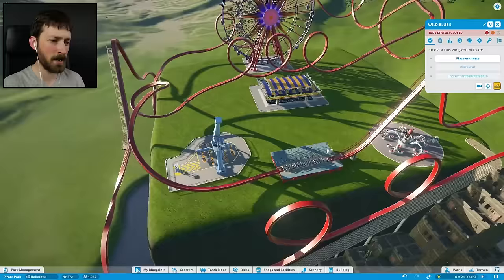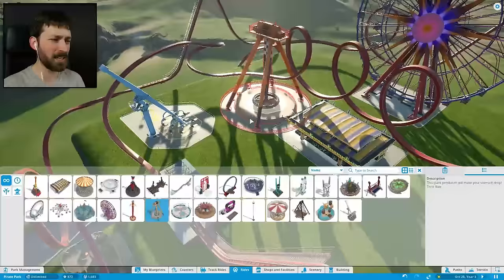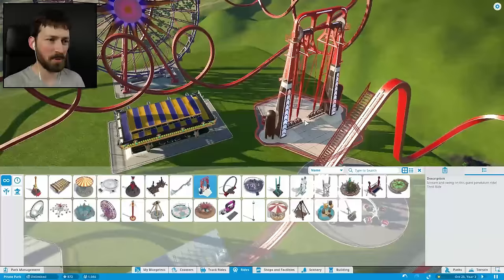Is there anything else? I do want to try to put stuff that we don't have down there. I want to have at least one of every ride in my park. So stuff like this might be able to fit. A little bit big.